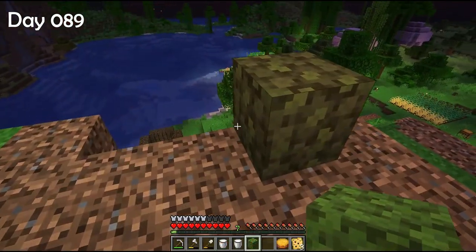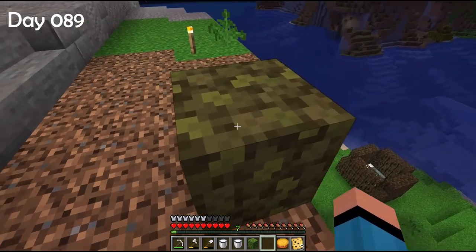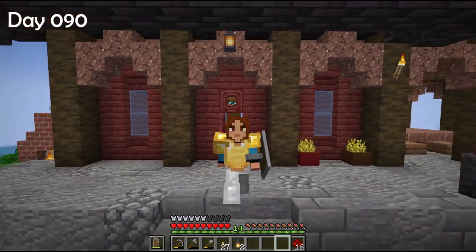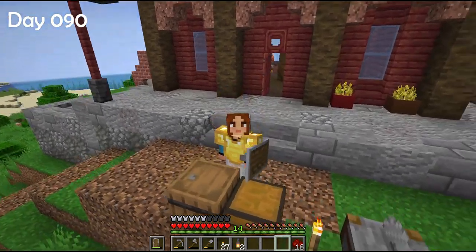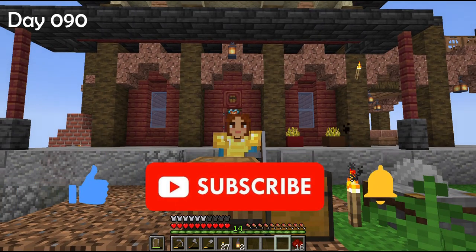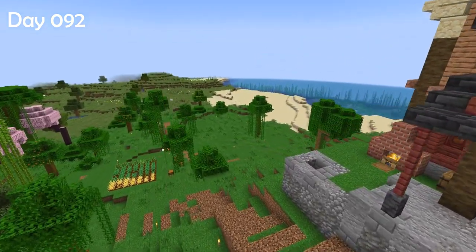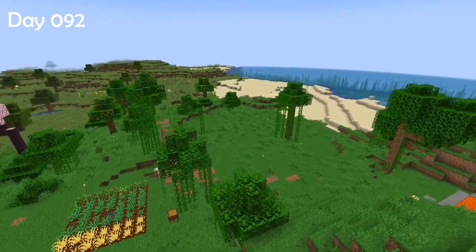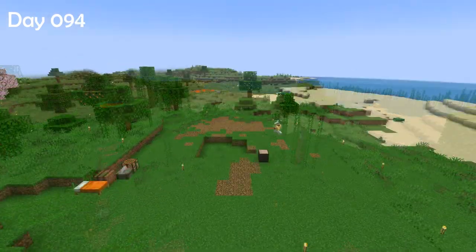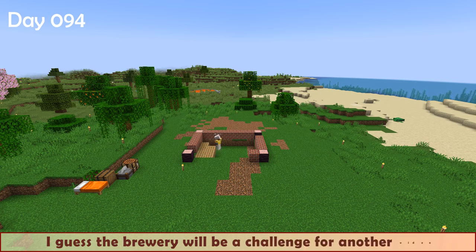The block of tea leaves has dried up — do you see the difference in color? I got only three items from a block made of nine leaves. Each tea has an effect and potions can be brewed too, but we'll explore those features another time. So leave a like and subscribe so you don't miss the next video. I want to build a brewery right down the hill, surrounded by fields of hops, barley and corn. I have amazing ideas, but the brewery will be a challenge for another video.